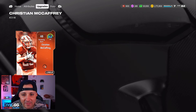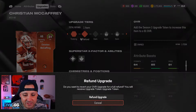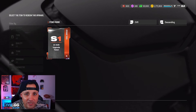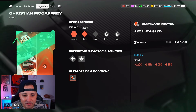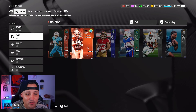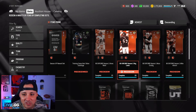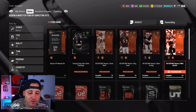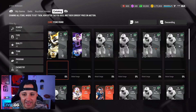In the welcome pack you're going to get an 81 overall upgrade token, which can be used on any one of the Season 1 players. I'll put it back on CMC for now since I have him with the Browns. Take a look at the sets — you've got some crazy cards you can upgrade: Heinz Ward, Ray Lewis, Max Crosby, Mike Alstott. You can pick any one of them and get them up to 85 overall.